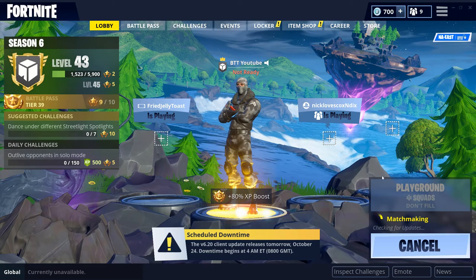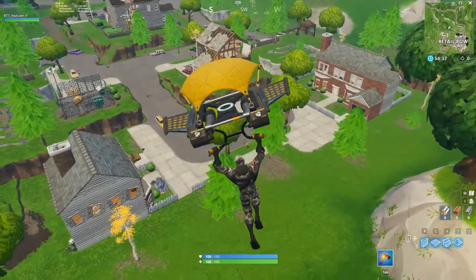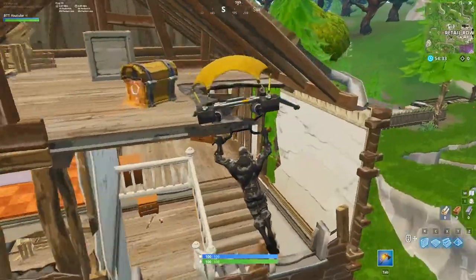What you need to do is go to playgrounds, make your way over to Retail Row, pick up any weapon of choice, then farm up to maximum wood.